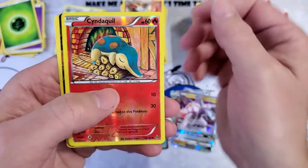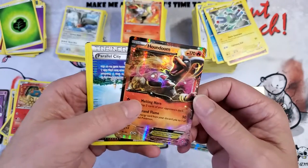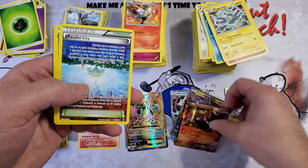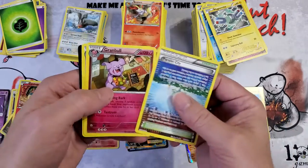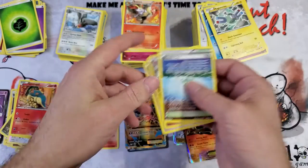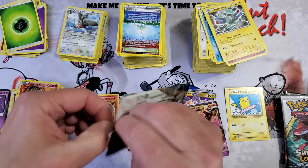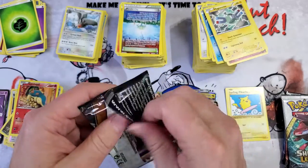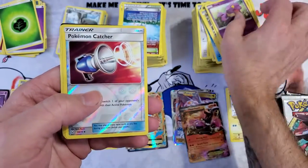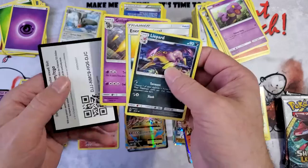We got something — Cyndaquil reverse and a Houndoom EX, not a full art but still an interesting card. Parallel City, Grand Bull, and Haunter. Code. Shining Legends: Pokemon Catcher reverse and Reshiram holo. Bipold, Energy Retrieval, Golurk.